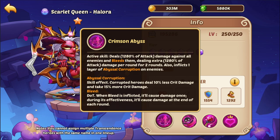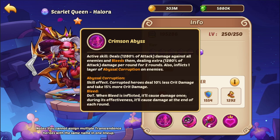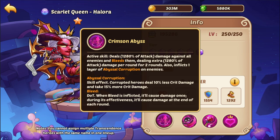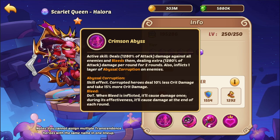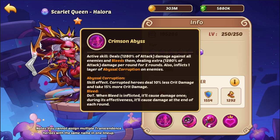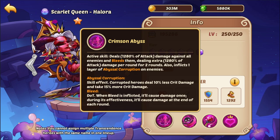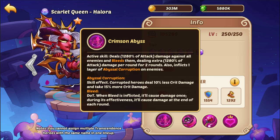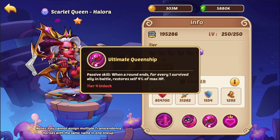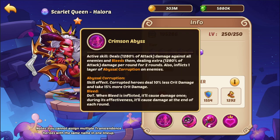Her active deals 1280% of attack damage against all enemies and bleeds them for another 1280% of attack damage for two rounds. Then it debuffs them, making them deal 10% less crit damage and take 15% more crit damage. So they deal less damage and take more damage. Her kit is absolutely disgusting — very short description but very bloated numbers. At level 12 it scales up from 1280% to around 1600%.